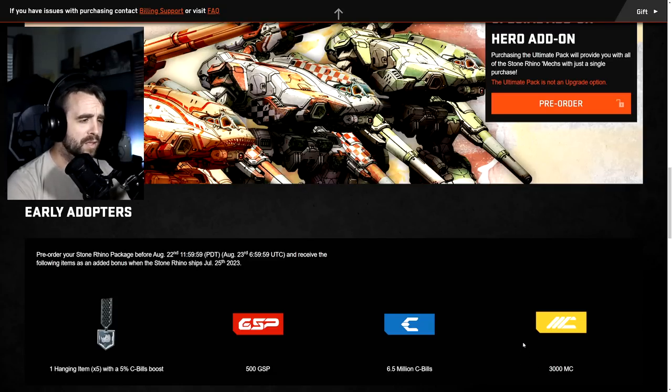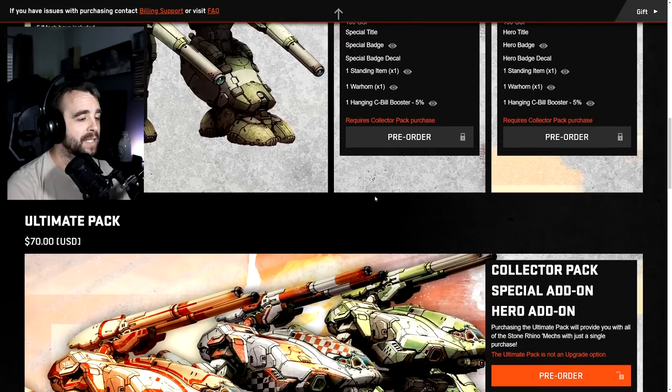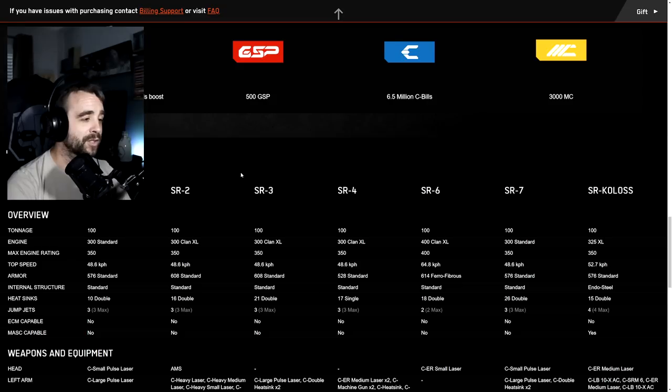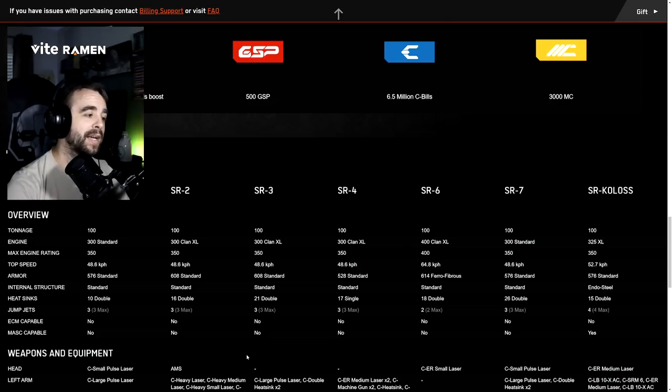Now diving into specs - we have the SR1 through SR4, SR6, SR7, and the Koloss hero. Across the board you're going to see a 350 max engine on all these except the SR6 special version, which has a max of 400. You'll see standard 300s and XL 300s, and this is a clan mech pretty much across the board. As far as speed, you're looking at 48.6 kph, which is slow but it's a 100-tonner.